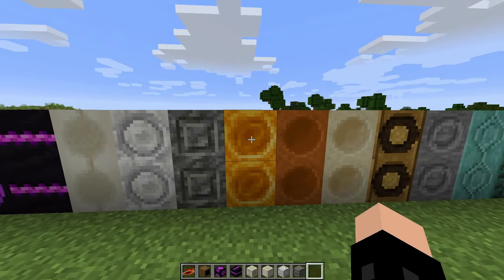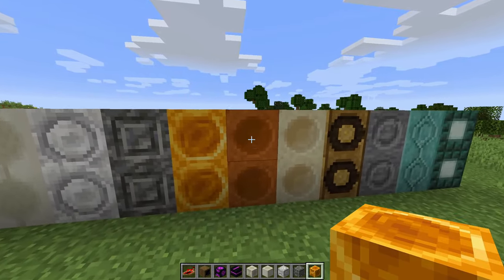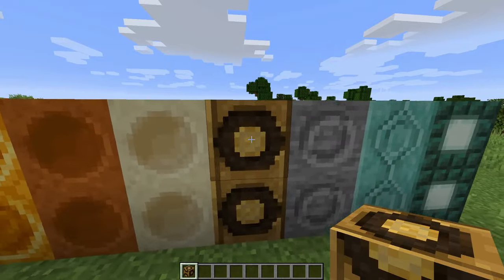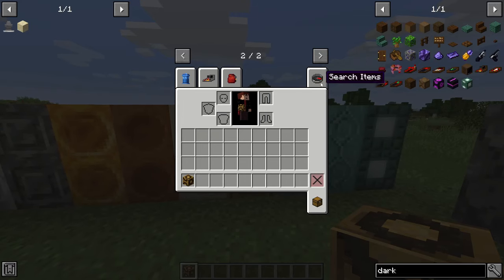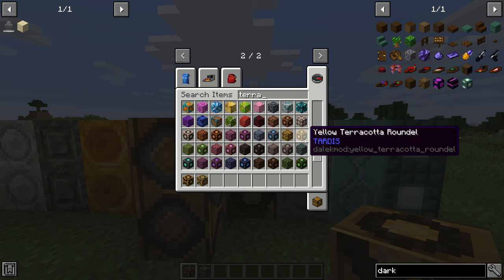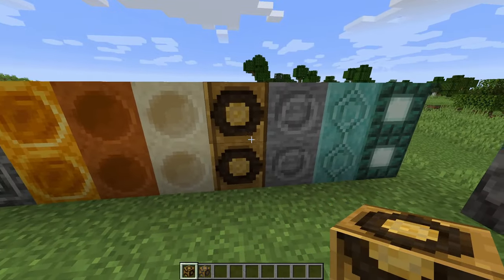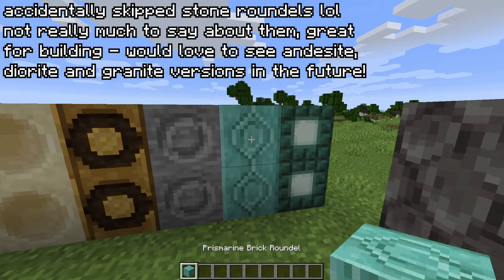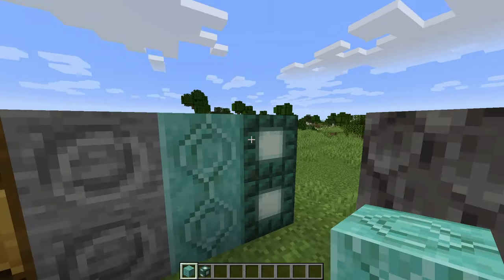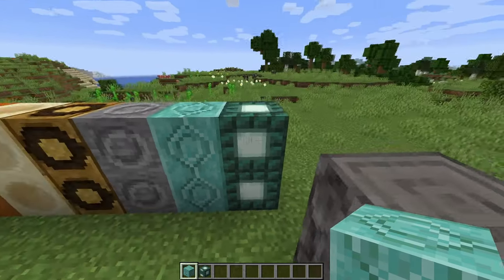We've then also got the honeycomb roundels — I absolutely love these, they look really good, and they're actually utilised in a really nice custom interior which we'll see a bit later on. We've then also got the red sandstone and sandstone roundels — pretty simple, nothing much to say about those. And then we've also got a new type of refined Dalekanium roundel, simply called Refined Dalekanium Roundel Alternate. There is already some refined Dalekanium roundels in the mod, however the texture is incredibly different. We've also got prismarine brick roundels and dark prismarine roundels. I absolutely love these — they've got a really nice sea lantern in the middle, and yeah, some really nice roundels.